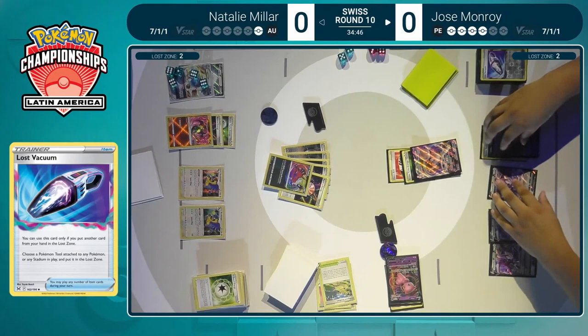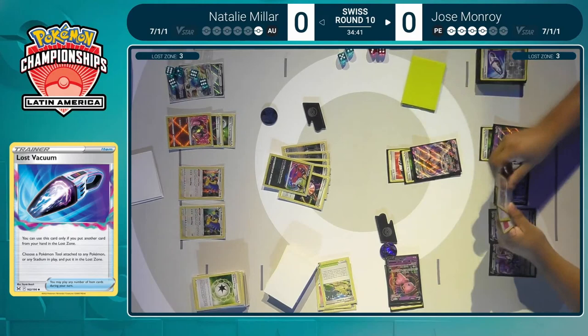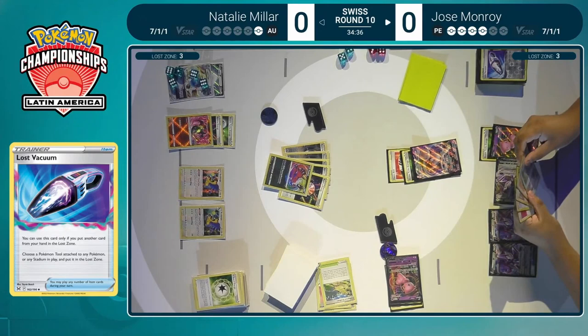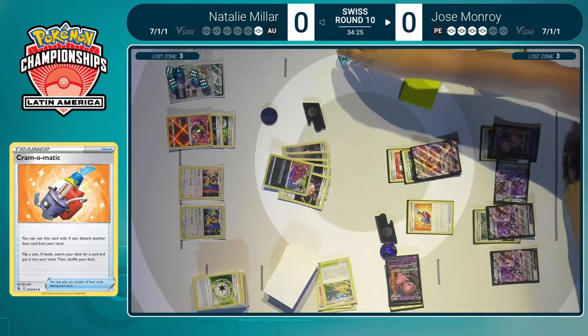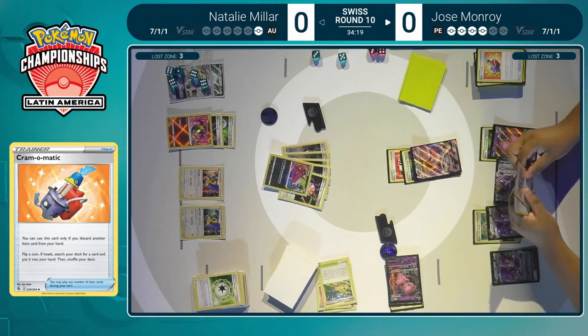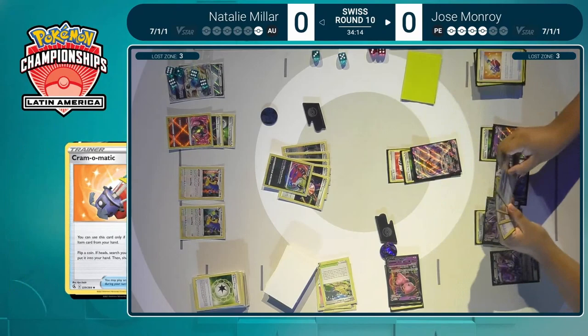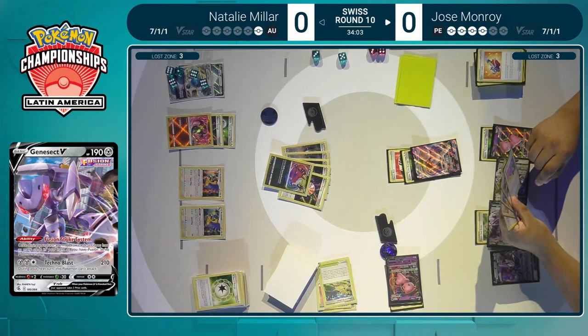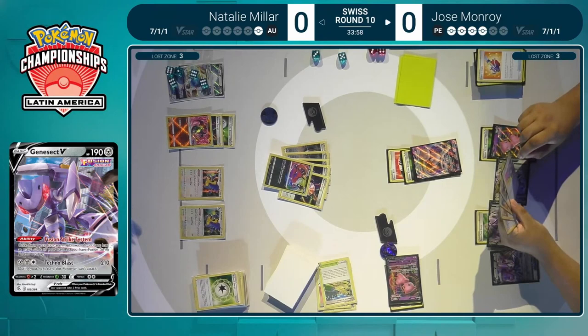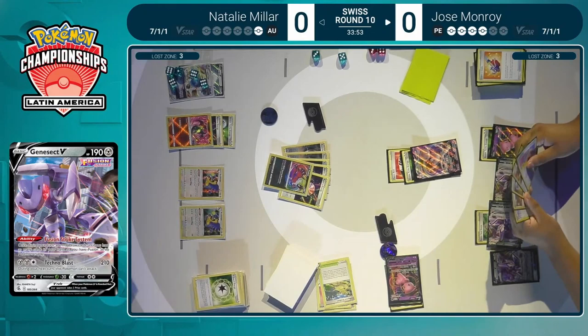It's going to be the third Lost Vacuum to have a zero-card hand. Genesect is going to try to do some work, and this is where we might finally see a Path to the Peak — but you also want to see the Roxanne to go with it. Roxanne would be a much stronger play here instead of the Marnie. Jose does know that Natalie played her hand down to zero cards, so all she has is the random three prize cards. Since it's a random three cards, that would be a little better than having four random cards from the Marnie. So Roxanne is the key card for Jose here. Natalie checking the deck size — it's not much. Jose will likely be able to see every card necessary to close out, but that also leaves an awkward situation with playing the Roxanne — you have to draw six, and if you don't have enough cards, you're going to deck yourself.